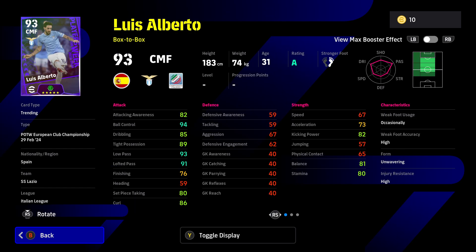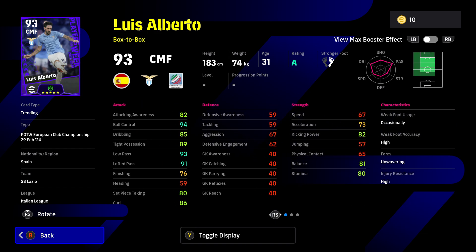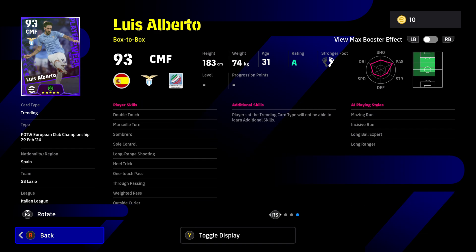Luis Alberto is a box-to-box player with really good tight possession, ball control, low passing, lofted passing stats, good kicking power, and decent balance. His defensive aspect is a little lacking, but his player skills - one touch passing, through passing, weighted passing, and long range shooting - are absolutely perfect. His kicking power of 82 is fine for long range shooting, and he's also got double touch, Marseille turns, sombrero, and sole control.